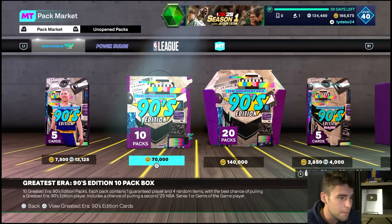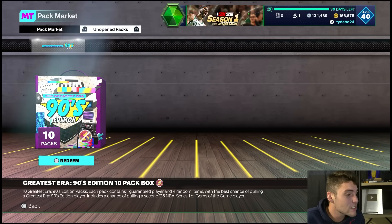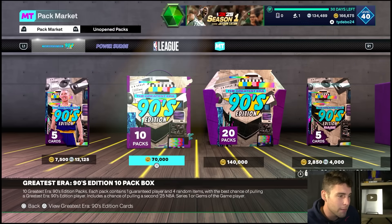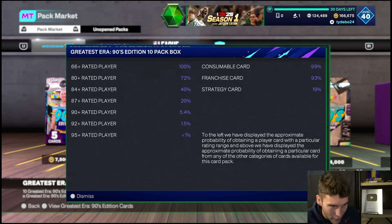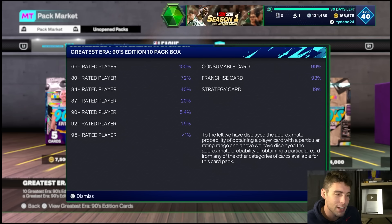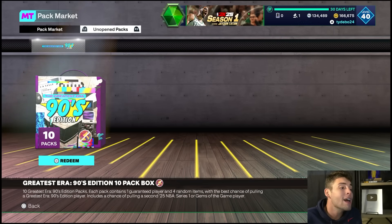I got a 10-box - it's the exact same 10-box, the only difference is mine is unsellable. So as long as 2K is legit, the pack odds should be the same. Now am I saying the pack odds are good? No, they're actually horrible. You should pull at least one ruby out of this 10-box. Less than one percent chance to pull the pink diamond, 1.5 percent chance out of each pack to pull a diamond, a five percent chance to pull an Amy, and a 20 percent chance to pull a ruby.